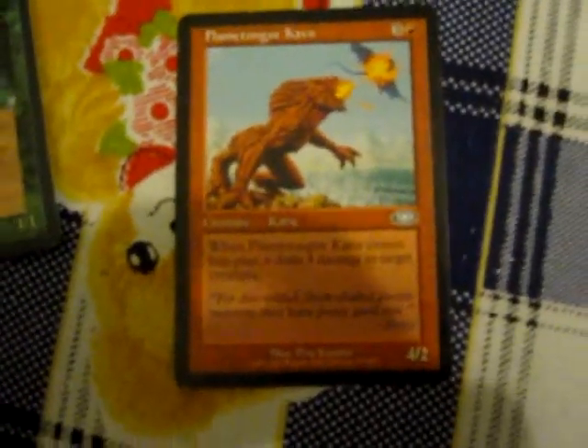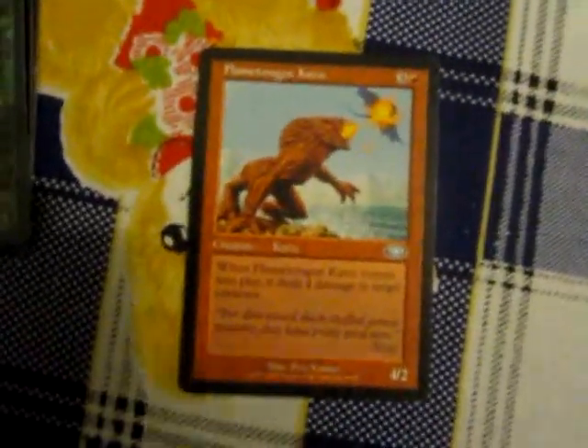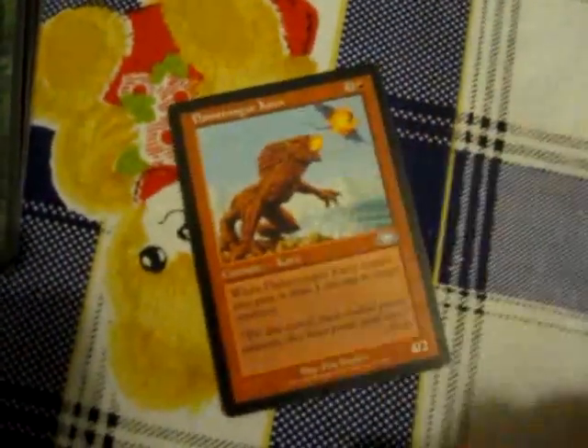Next card type is creatures. When you play them, you can't use them that turn — until it's your next turn. They can't attack or use any abilities until your next turn, unless they have an ability called haste. If I play this creature on this turn, I can't use it until my next turn. They can, however, block.